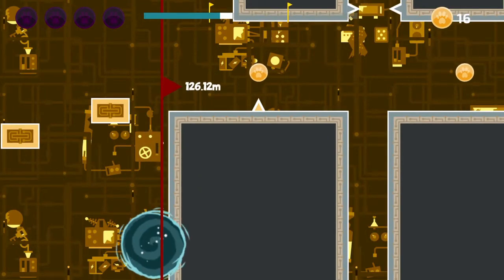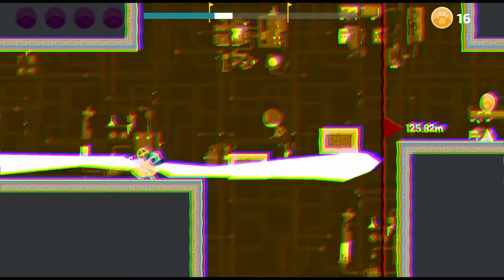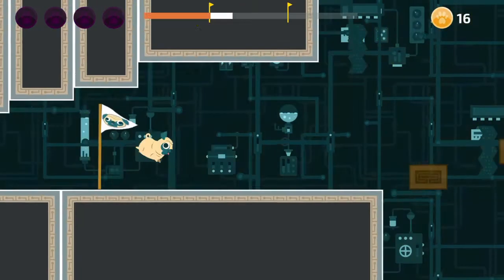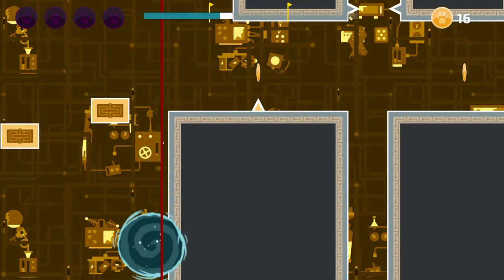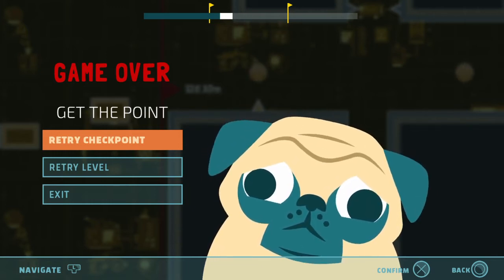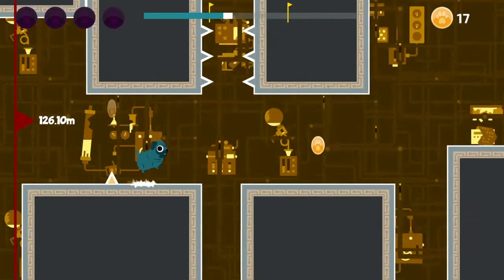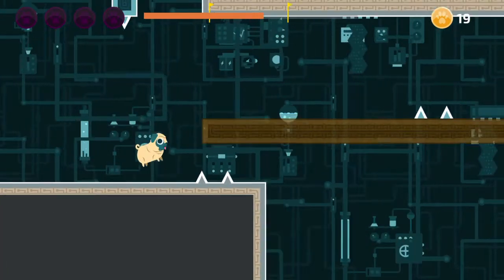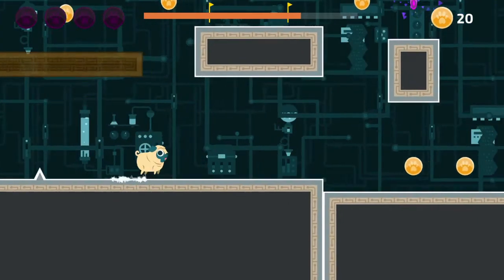At least it does throw you straight back into the action after you die for the millionth time on a simple jump. Arrgh, this bloody jump button! The problem I've got is I'm having to press O to switch the dimension and then immediately having to press X, but not really having enough time to time that jump — that's why I'm falling. So my answer was just to spam the jump button. Too many blind jumps.